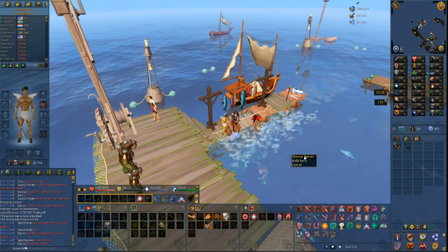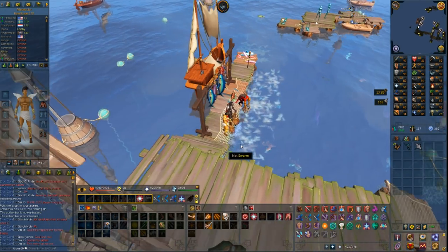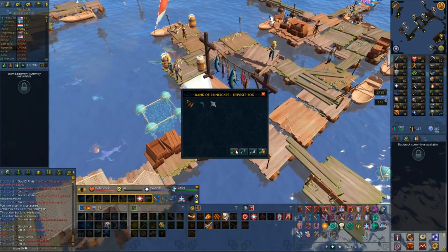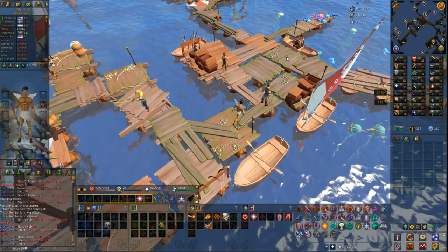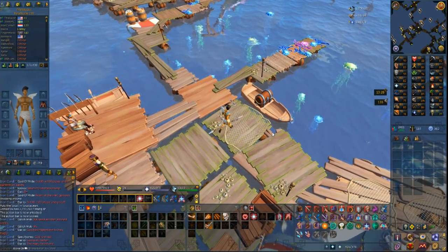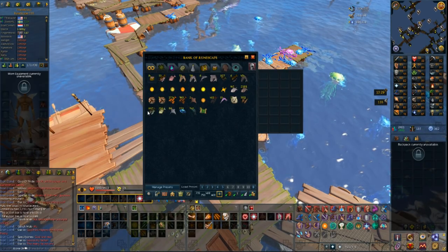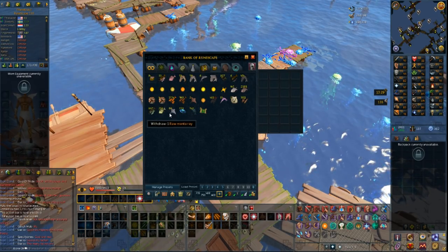I got both the divination pet and the fishing pet in like 1 million total experience combined between divination and fishing - that is insane. I've been sick so I've only really been able to do fishing, and I've gained 1 million fishing experience. I have a decent amount of rocktails and cavefish which I can actually cook. I'm currently too low cooking level to do sailfish and blue blubbers, but at level 95 I can, and I have almost a thousand sailfish that I'll be able to cook in the future.